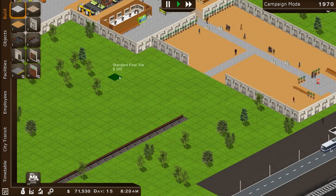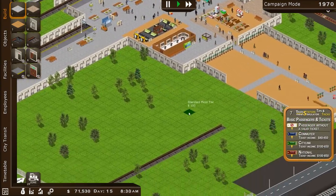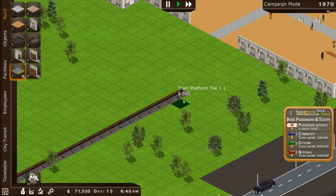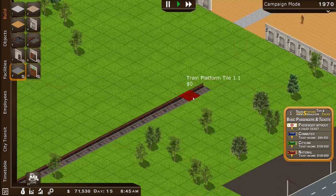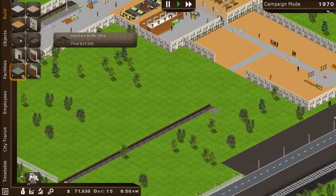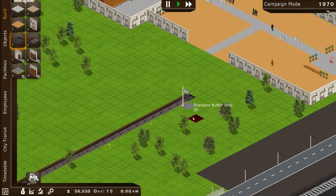There we go. And then we can build — now actually, the people have to get onto the southern side of the track, so they need to come down here. So we do need to build a platform. I forget exactly how it'll work. Right — we need to make an end stop to it, that's how it works.